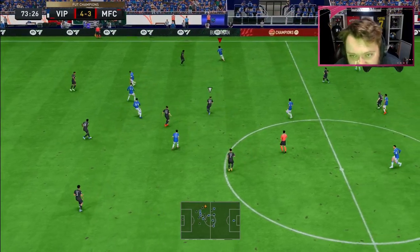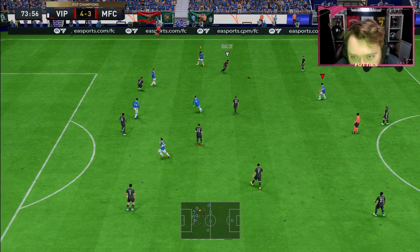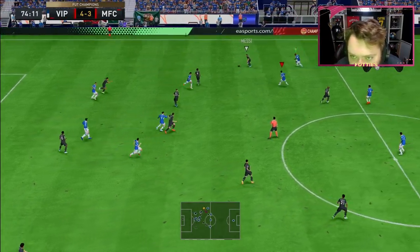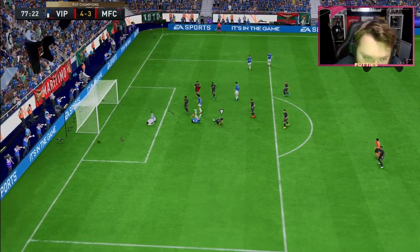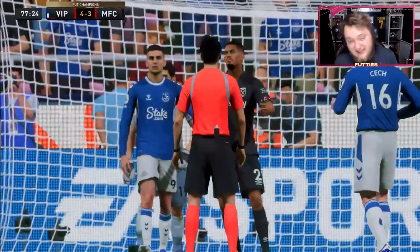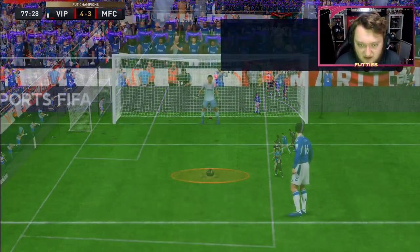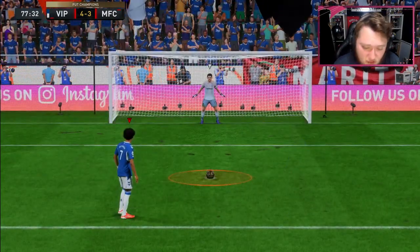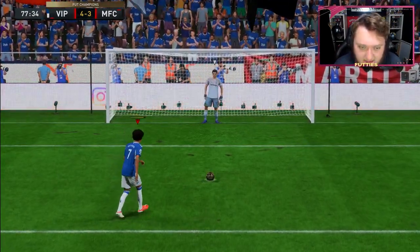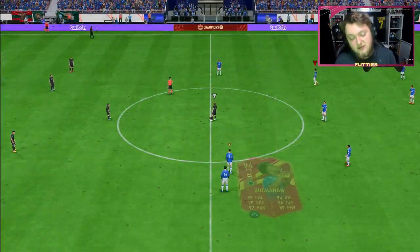What a goal — Buchanan involved again, another assist for him. What a pass that is too — unfortunately we can't get him with Mbappé. Lovely pass into him again — strength there, a bit of an issue. This card is doing things I didn't even think was possible from central midfield. He's got a penalty here — we should have outside-foot-shotted it, but it's gone in. Very nice. Buchanan is amazing, guys. Absolutely amazing. What a goal — it's Buchanan.